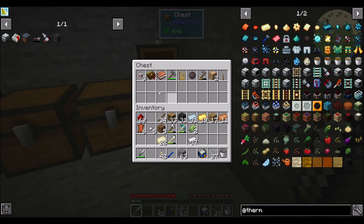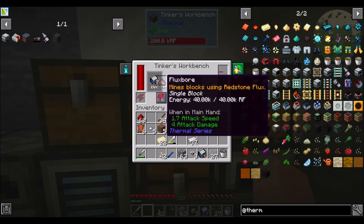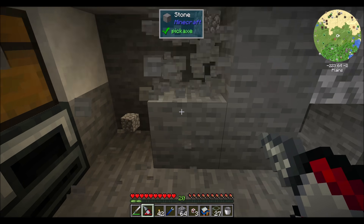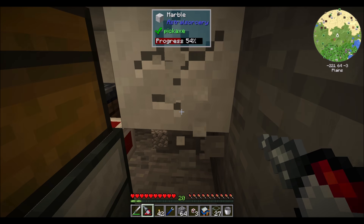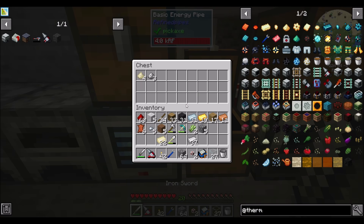Let's get our energy pipe and clear out. Let's check out the Flux Bore as it exists with no upgrades whatsoever — not bad at all. A little bit slower than my diamond pick, but it also doesn't have any diamonds on it, so that's not a surprise. That makes perfect sense, actually.